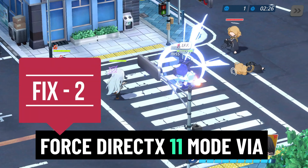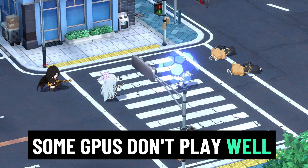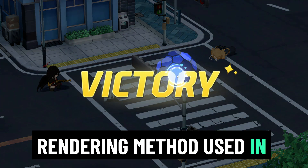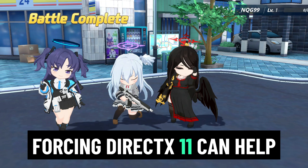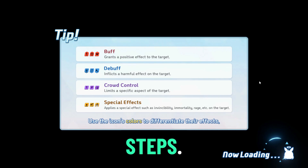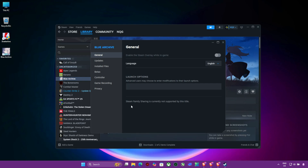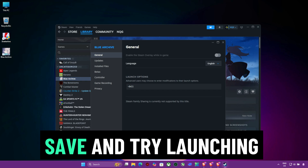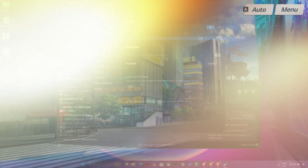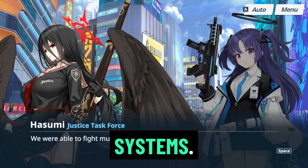Fix 2: Force DirectX 11 mode via launch options. Some GPUs don't play well with the default rendering method used in Blue Archive. Forcing DirectX 11 can help avoid pink artifacts or a stuck screen. Open Steam Library, right-click Blue Archive, go to Properties, and under Launch Options type: -dx11. Save and try launching the game again. This forces the game to use DirectX 11, which is far more stable for most systems.